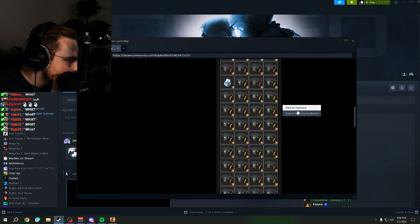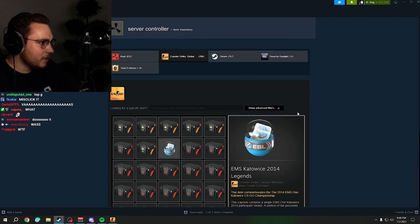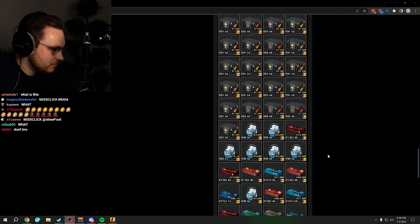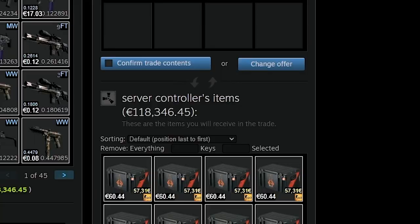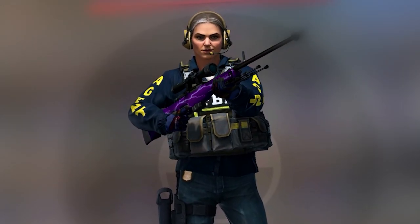Yesterday Onepixel received the biggest trade offer or donation I have ever seen. It includes Bravo cases, weapon cases, cobblestone packages, and sticker capsules worth $120,000. And if that isn't crazy enough, he is planning to open all of these at once this Friday.